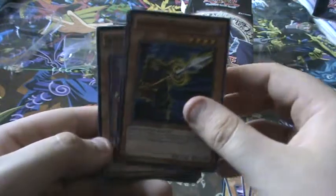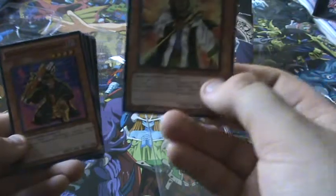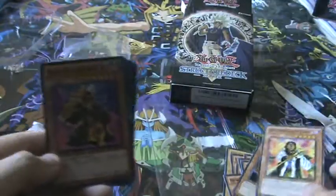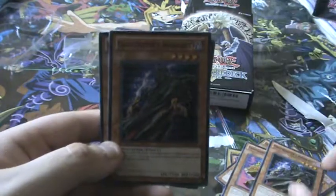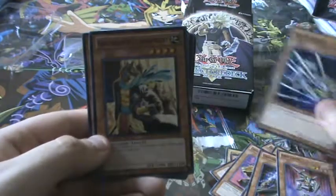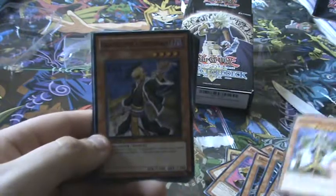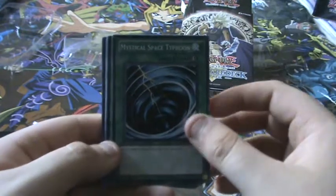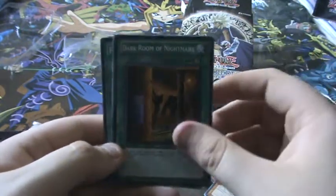Gravekeeper's Guard, Gravekeeper's Spear Soldier — one card just fell. Gravekeeper's Chief, Gravekeeper's Cannon Holder, Gravekeeper's Assailant. Gravekeeper's — same one. Drulago, Bulganian, Gravekeeper's Commandment, Gravekeeper's Visionary, Gravekeeper's Descendant. Mystical Space Typhoon, Nightmare's Steel Cage, Creature Swap, Book of Moon.